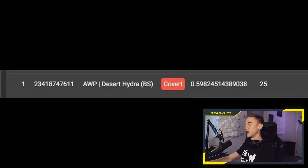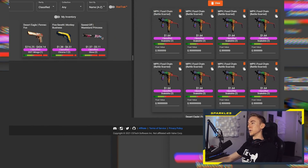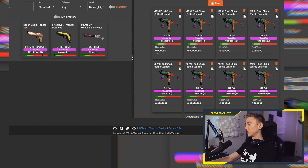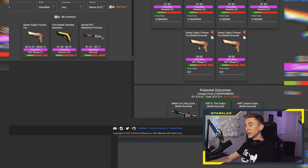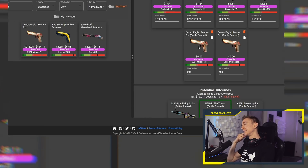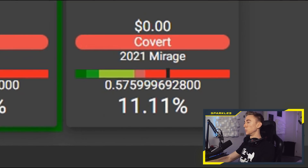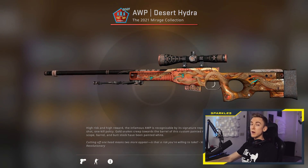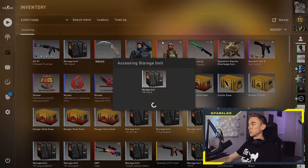I messed about with a whole different bunch of trade-up variations and it seems like you can't even create the number one — actually highest float — Orb Hydra even with a whole bunch of 0.9999s. The very lowest item you can possibly put in it, which is 0.8 Fennec Fox, it still comes out at 0.57. So correct me if I'm wrong in the comments, but I'm imagining this isn't actually possible and the only way this skin was obtained was through an operation reward, like spending stars and getting it that way.